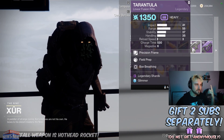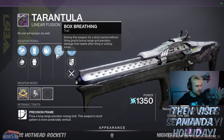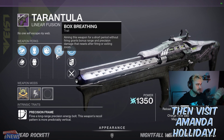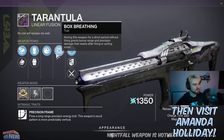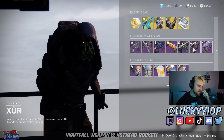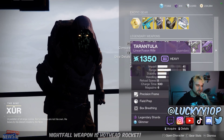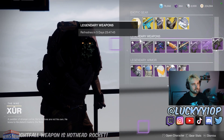Along with that we do have the Tarantula, which is a god roll — like a perfect god roll, exactly what you want for this Tarantula linear fusion. The only issue is that we did just recently get the linear fusion from the dungeon that outclasses this quite a bit. The three-round burst linear fusion is just significantly better than the Tarantula, but it's still good, and this is a god roll — I would recommend grabbing it because a god roll is a god roll.